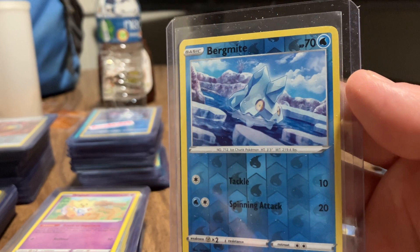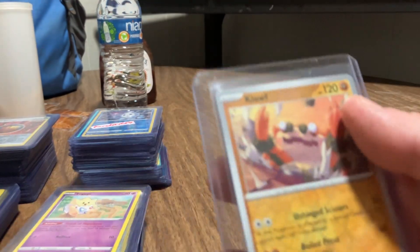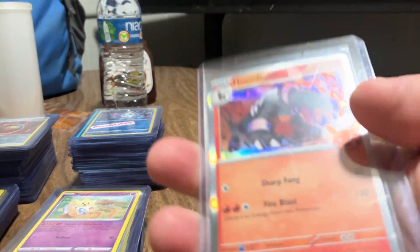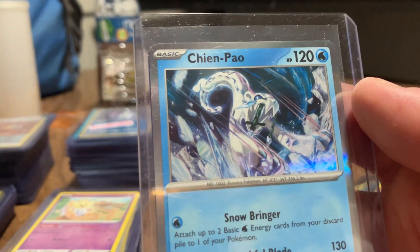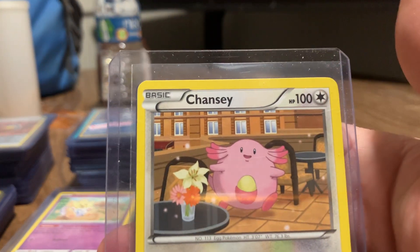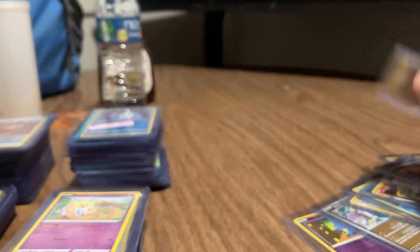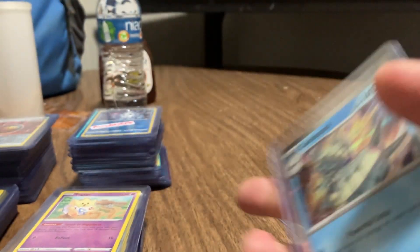Here's a Bergmite. And a Palmon. Claw. And another Houndoom. Here's a Chingling. Some sort of tiger fish. Here's a Chansey. And a Charcoal bit.